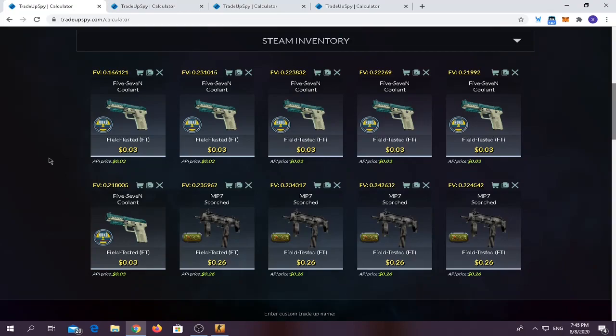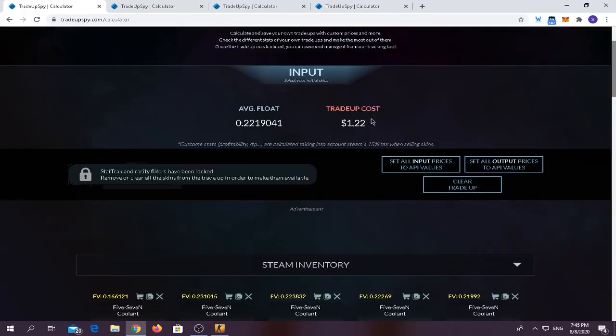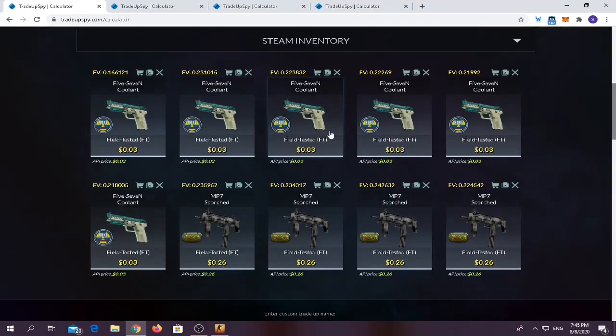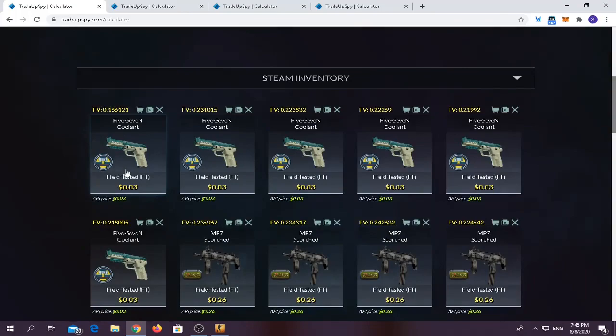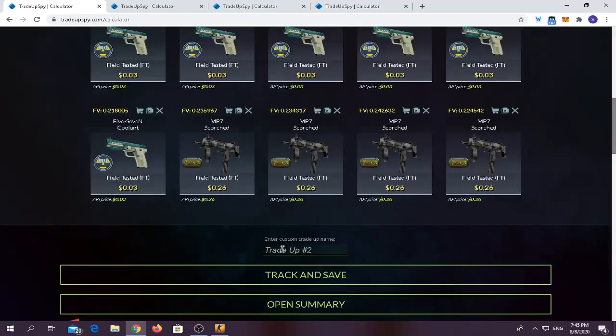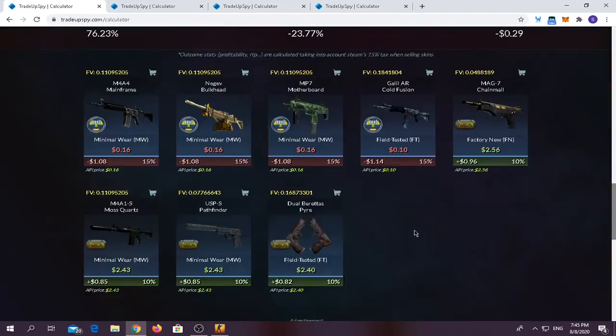In this video we have around four trade ups. We're going to start from the cheapest trade up to the most expensive. The first trade up costs around $1.22, average float should be below 0.24. We use six 2018 New Collection Five-SeveN Coolant — it's an industrial grade skin. You need six field-tested Five-SeveN Coolants and four North Collection MP7 Scorched field-tested. You have a 40% chance of profit, 60% chance of losing. Best outcome is a MAC-10 Factory New Chain Mail; worst is a Galil AR Cold Fusion. I prepared two of these trade ups — let's hope we get Chain Mail or a Pathfinder.